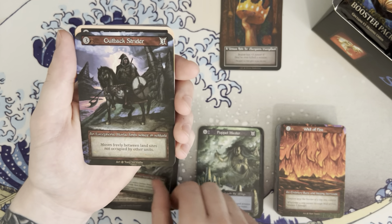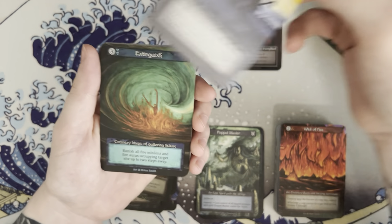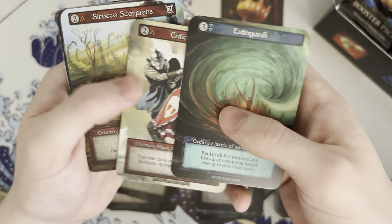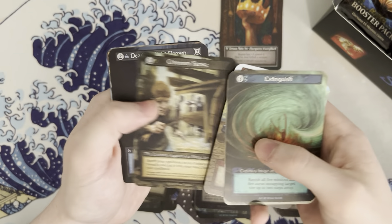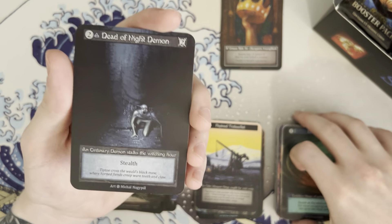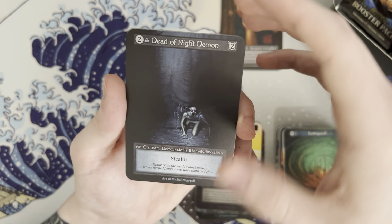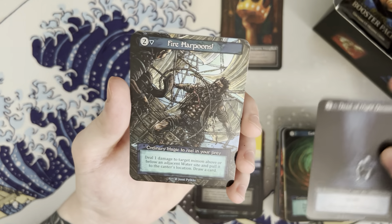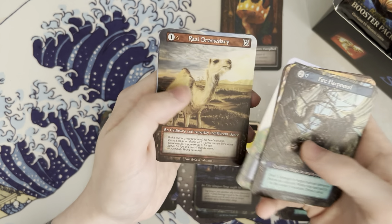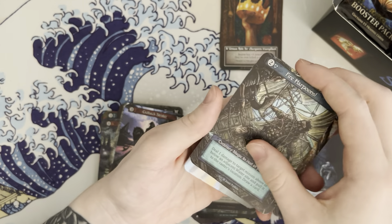Scout, outback strider, hey and a trebuchet — gotta have one of those, right? Extinguish, critical shot, common sense. Dang, that artwork is just imposing, man. Wow. Dread of night's demon fire, harpoons, minor explosion, plume pegasus, and then a camel with a lone tower in the back — what a lonely tower.